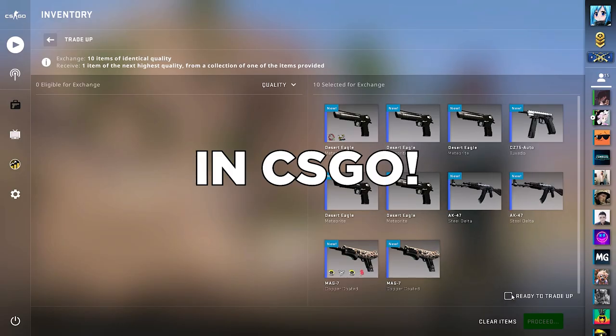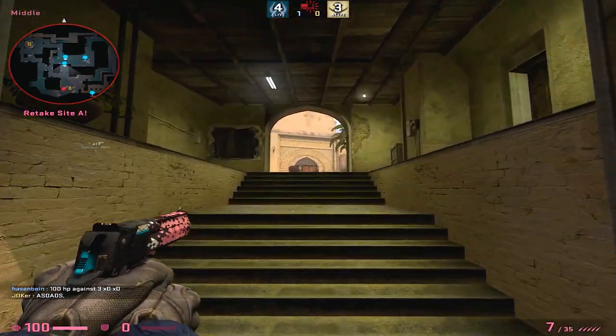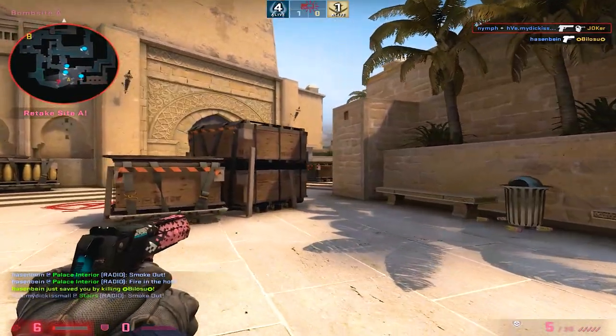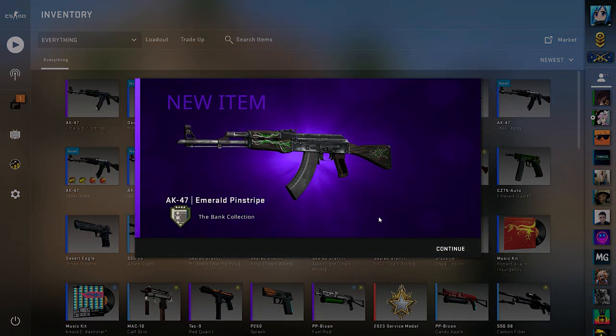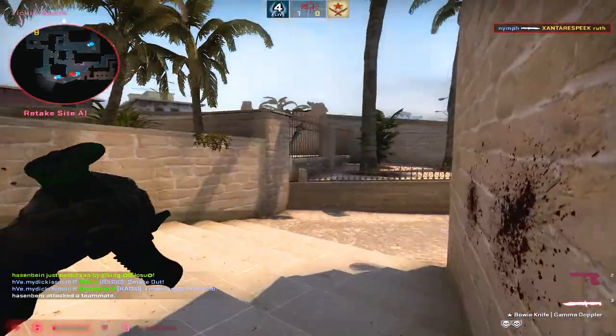How trade-ups really work in CSGO. It's 2023 and I still see people being clueless about how trade-ups really work, but don't worry, I got you. Now if you play CSGO you probably heard about trade-ups — basically it means that you put 10 skins of a certain quality in a contract and get one skin of the next higher quality. So when I add 10 blue skins of the cobblestone collection, I'm guaranteed to get one purple cobblestone skin.